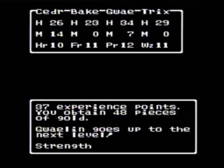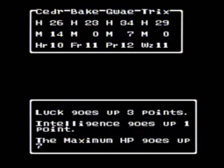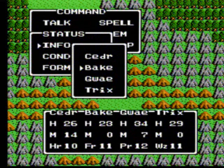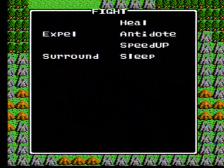Level up! Go Gwelyn — level 12. Strength goes up one, agility one, vitality three, luck three, intelligence one, maximum HP seven, maximum MP four. Gwelyn gets a new spell. Of course it's been a while since I played this, so I'm not sure which one is her new spell exactly, but it will be alright.